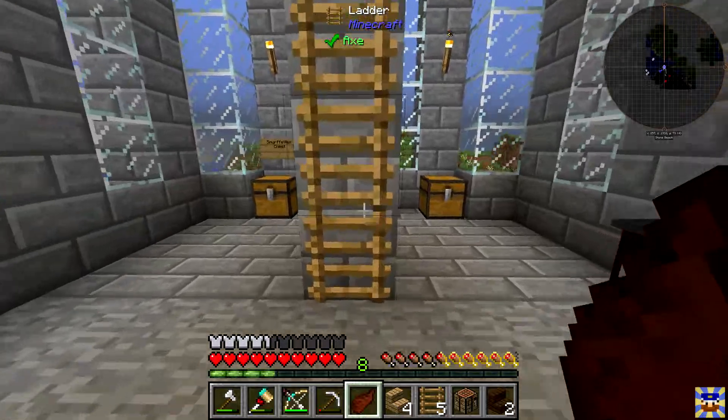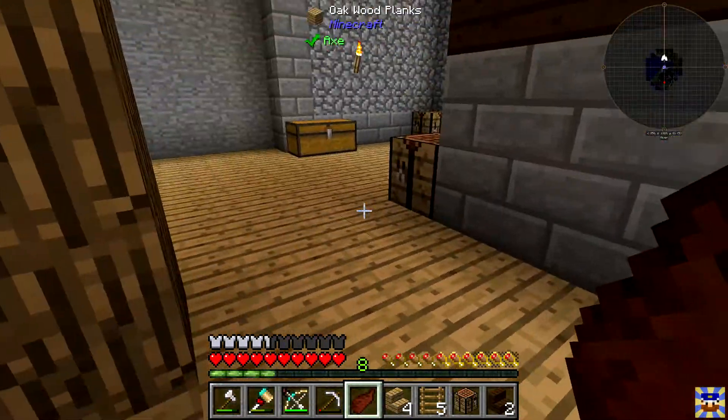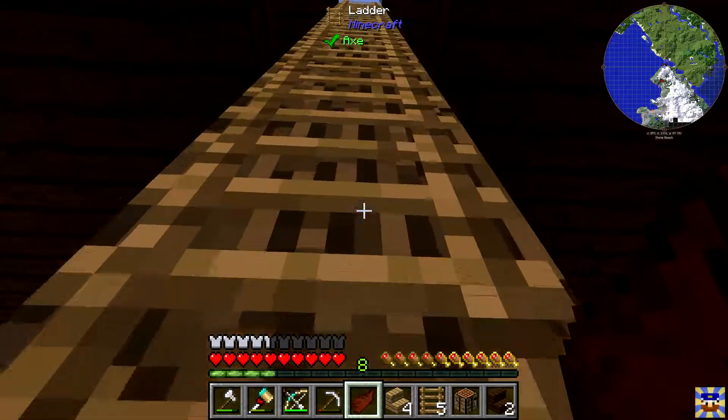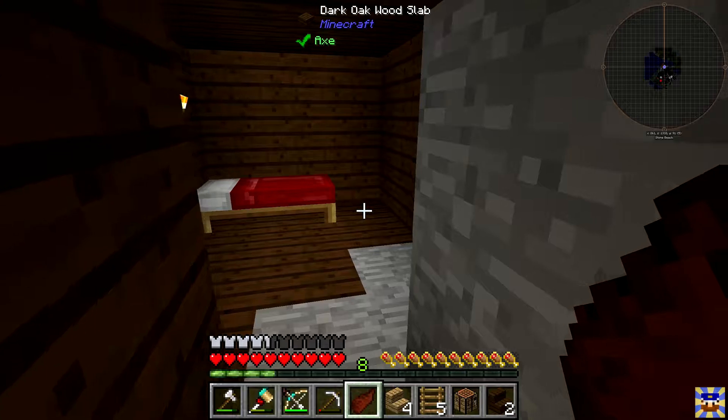Oh crap, I can't get them back. Okay, whatever. These are netherrack arrows, and they do six attack damage. Interesting. We have a mine down here, which looks blue but it's not — it just needs to load. There we go.